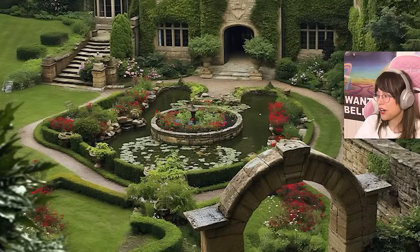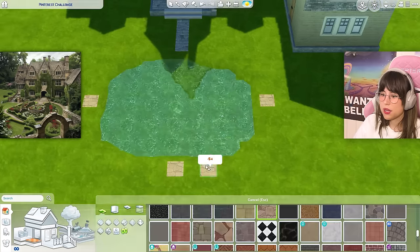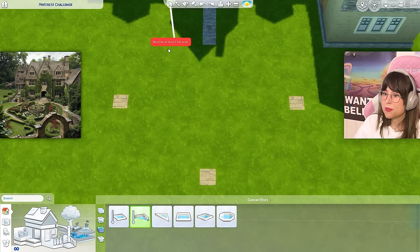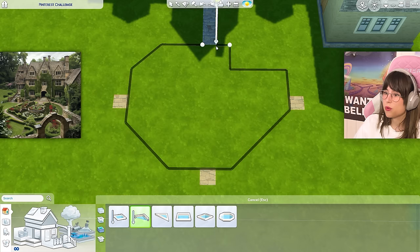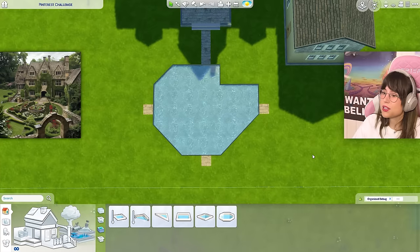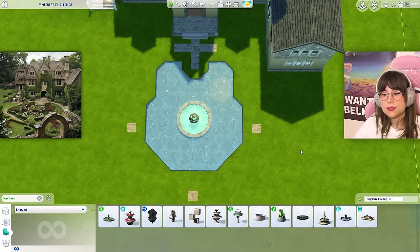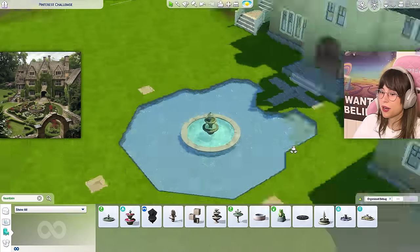I'm gonna start working on that freaking pond — I have no idea what's going on there. What if I use the fountain tool and try to make some sort of shape myself? Can I make an octagon? Oh jesus, no — I don't ever want to do that again. Let me just work on this little fountain. It's starting to look like the fountain in the picture — it's a little angular and in the picture it's round, but I'll hide it with rocks, bushes, and flowers.